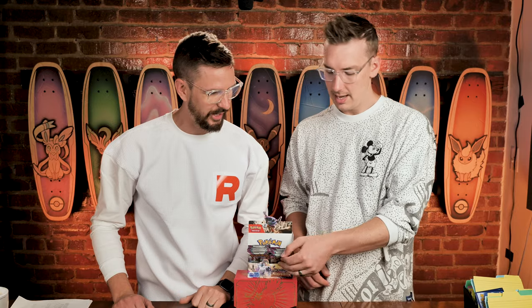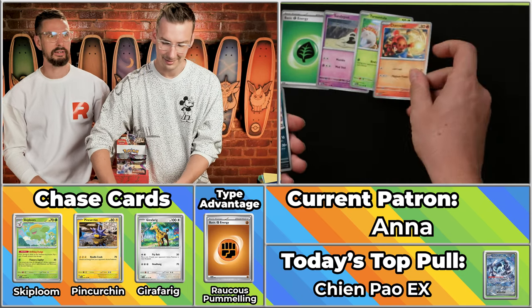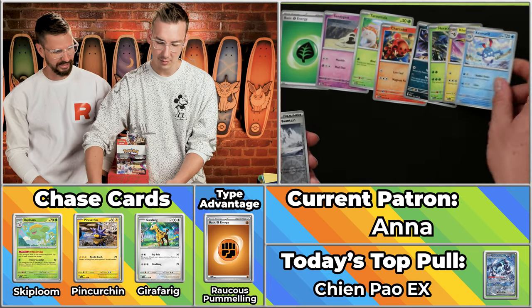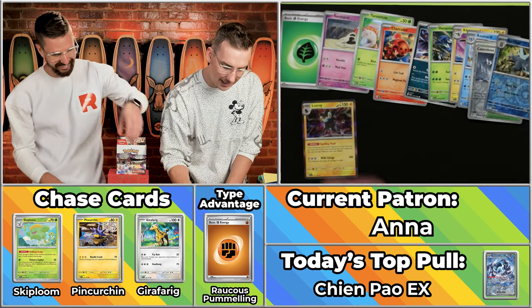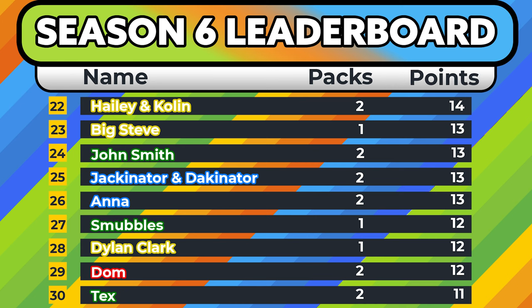Next up we've got Ana! This is Ana who did something insane in high school that she's still known for but won't say what it is. We know what it is — we were there. It was to us, more specifically to Ben. It wasn't anything negative or mean, for what it's worth. We're just carrying on the secret now. Heracross, Kilowattrel, Columbite, Snowy Mountain, the Arctibax, and the Luxray. It's the single point for Ana. This is just karma — Cardma. That sounds like a great word for this game.